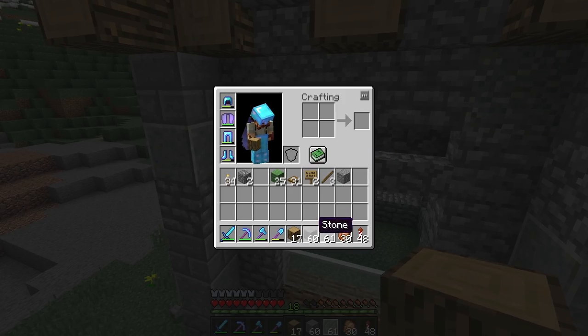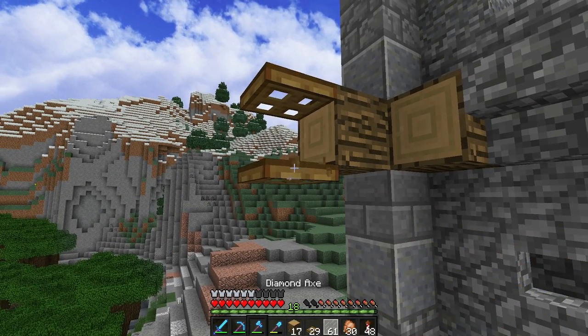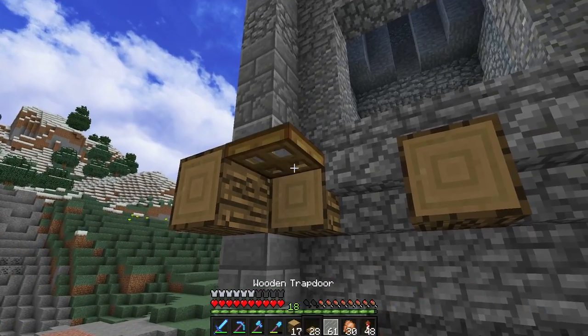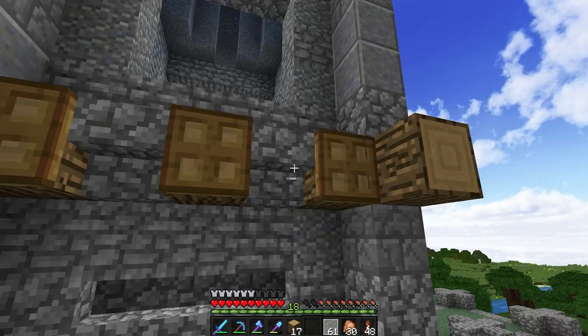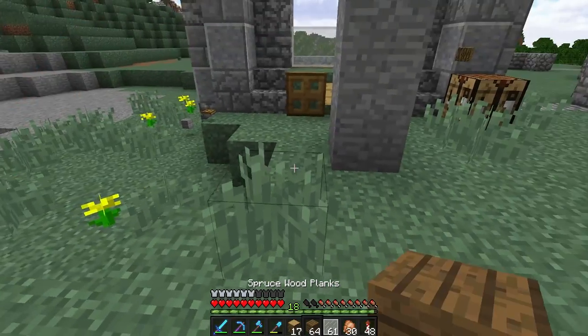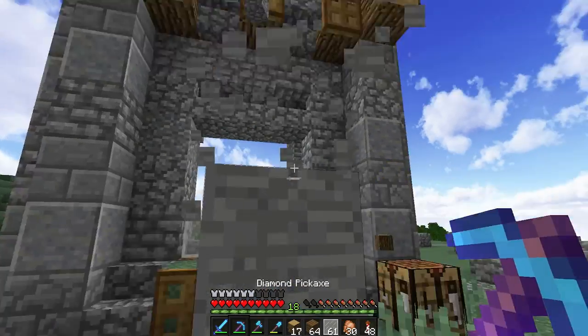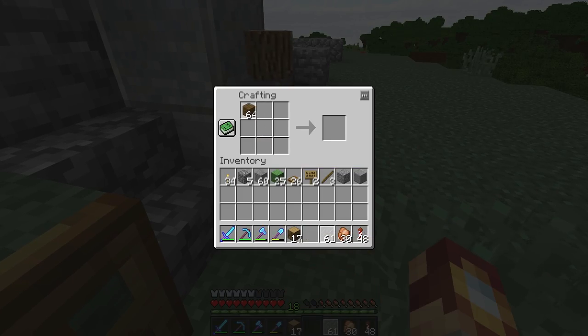Trap doors on top of those, except for the corner piece — I'm going off a picture for the detail here. Now I need to grab some spruce wood so we can continue on with the next level. This is just the start; there's definitely a lot more I'm going to have to do to add detail, but this will at least get us going for now.